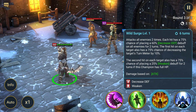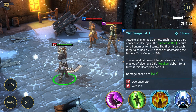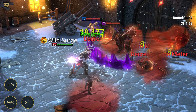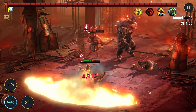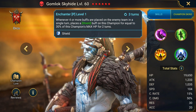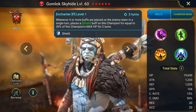Each hit of Wild Surge has a 75% chance of placing a 60% Decreased Defense debuff on all enemies for two turns. The first hit on each target also has a 75% chance of decreasing the target's turn meter by 10%. The second hit on each target also has a 75% chance of placing a 25% Weakened debuff for two turns if this champion has full HP. His passive, Enchanter, has a three-turn cooldown.